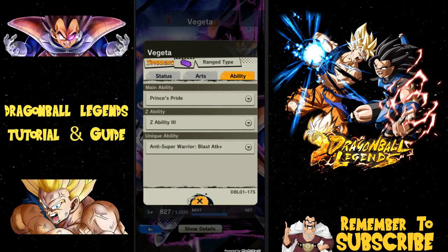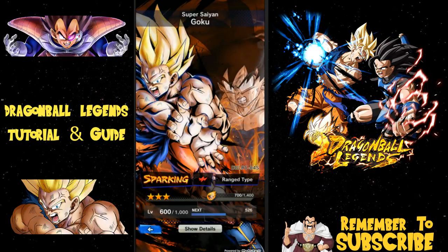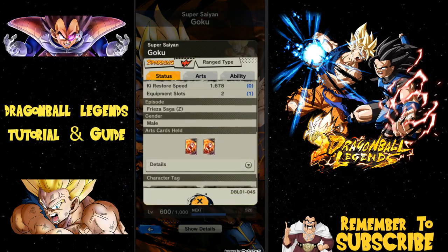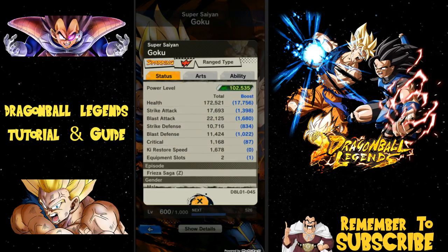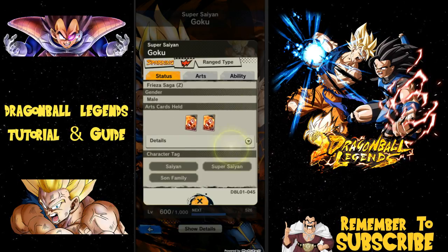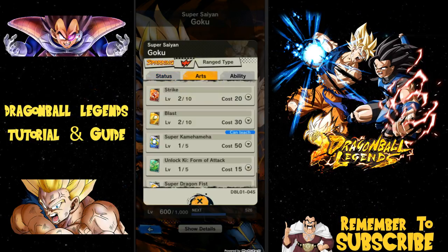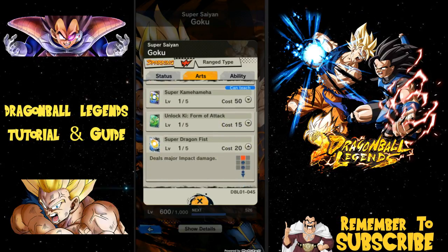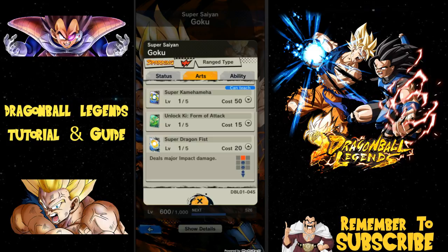For a quick comparison, let's look at Goku — I have him at three stars, 700 out of 1400. He has two Strike cards because he's more oriented toward Strike damage. His Blast damage is 22,000 and his Strike damage is 17,000, but he is part of Saiyan, Super Saiyan, and Son Family tags. He can teach Super Kamehameha and has a special — Super Dragon Fist. I'm not sure yet if those special levels can actually be increased.